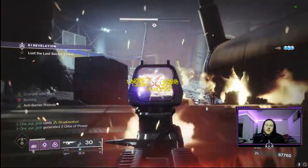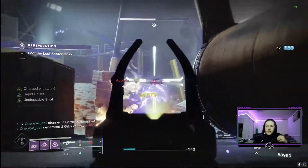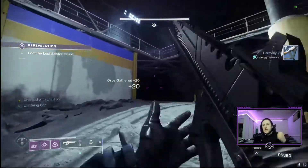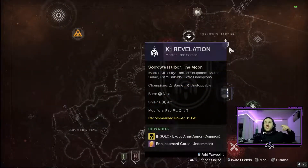Today we're going over another Moon lost sector: the K1 Revelations. It's pretty long but faster than the other Moon lost sectors, which are time-consuming and tedious — but so worth it for loot. K1 Revelations is in the Sorrow's Harbor and you have to deal with Barrier and Unstoppable champions, with one Arc shield really in the entire thing. It's not a big deal because it comes at the very end on Master, and there are a couple others on Legendary, but it's super easy.